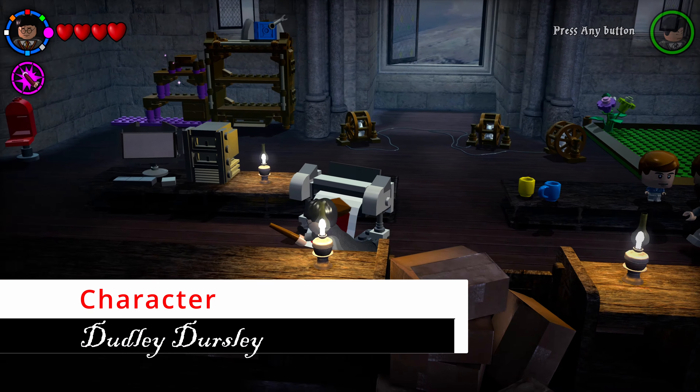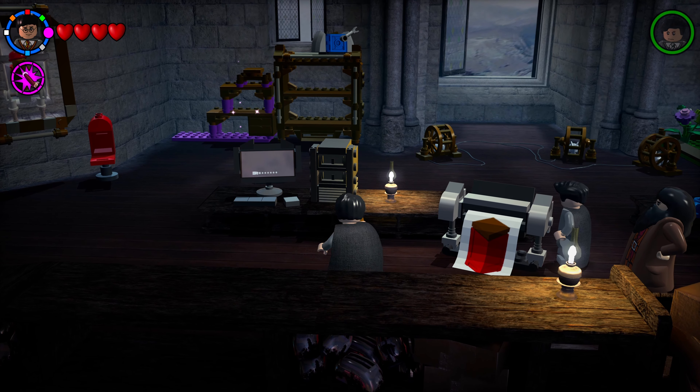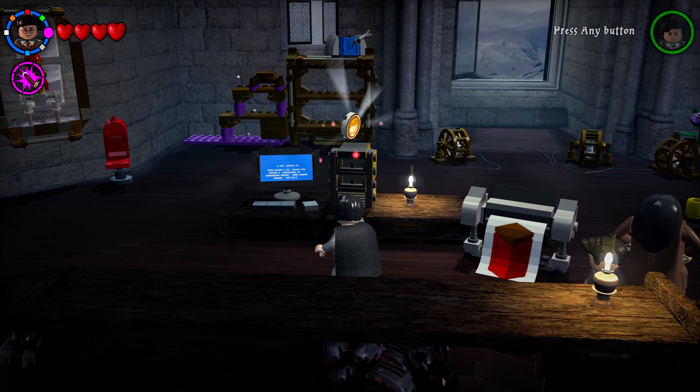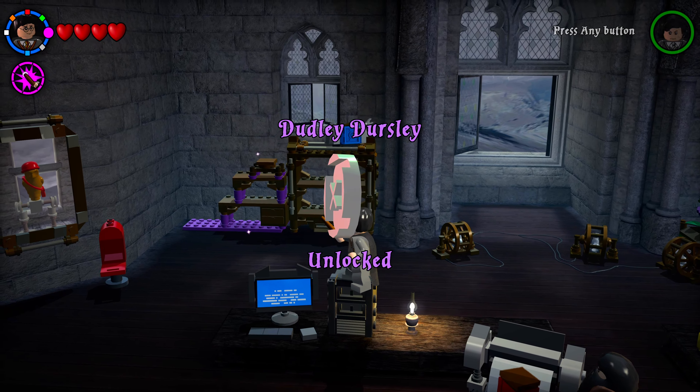Head back to the left table where there's a computer and a monitor. Shoot the computer first — a ball spawns on the monitor. Shoot the monitor and after a load screen, your last character of this room spawns on top of the computer.